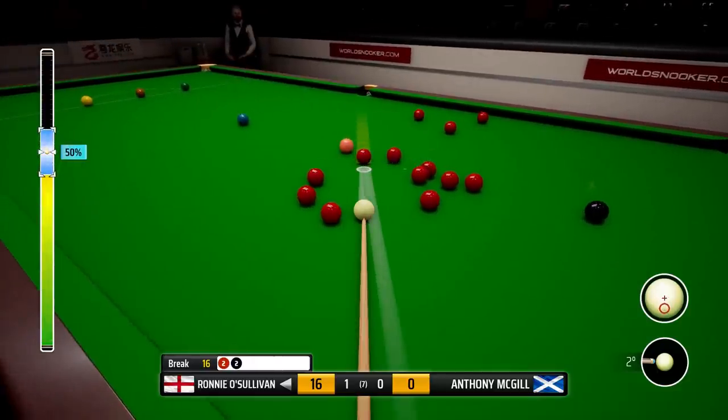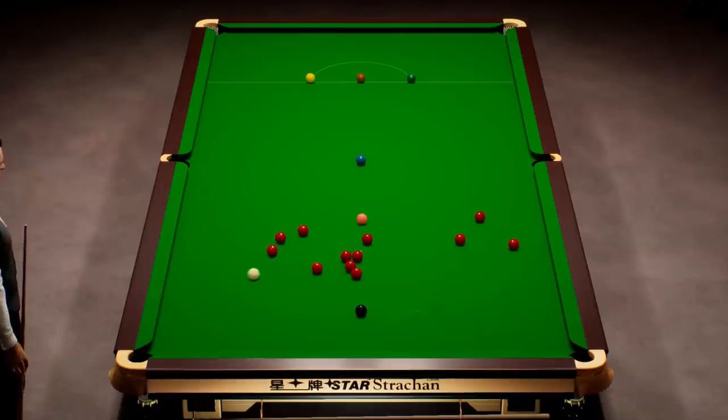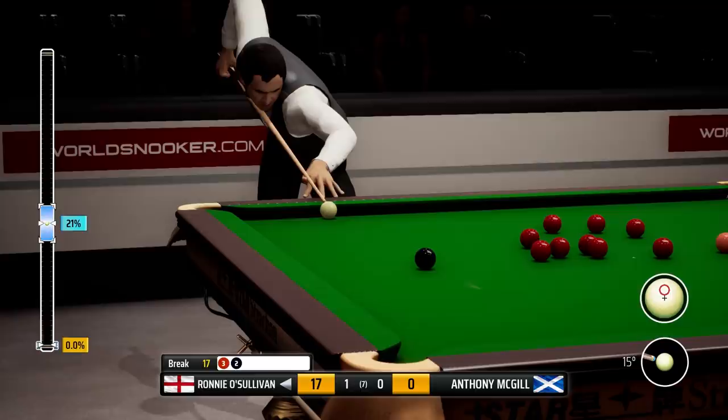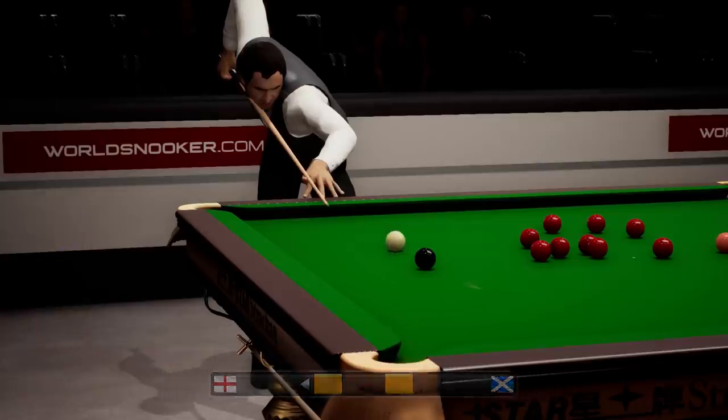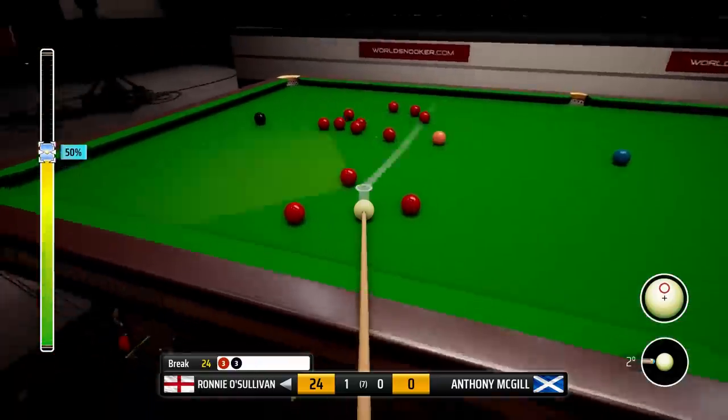Half a chance here. This should be pretty straightforward. This will be three reds, three blacks once this black goes in. And who knows? Maybe a 147 attempt could be on the cards here, but we are just going to focus on winning the frame first of all. But if we can stay on the black, I will. Well played. 24. Good time to get rid of this red on the cushion.